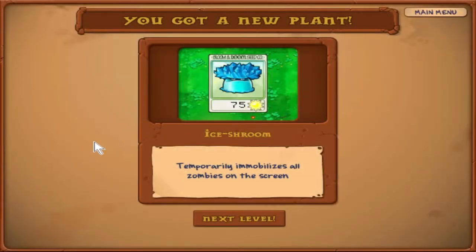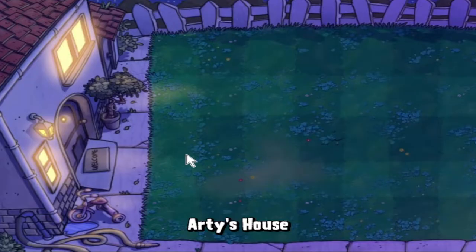Ice Shroom temporarily immobilizes all zombies on screen — 475 sun, slow recharge, as you might expect. That would be ridiculously broken if it didn't have a slow recharge. Ice Shroom can be a pretty powerful plant, but because the game is so easy, the ability to immobilize all zombies on screen is nice but far from necessary. If this plant was in Plants vs. Zombies 2, it would be a top-tier plant, one of the best in the entire game. But we'll definitely use it — it's pretty decent, though I feel like you don't need it for a whole lot.